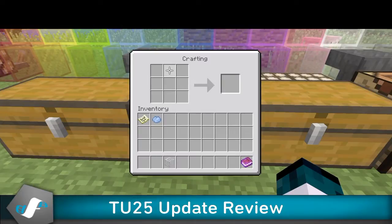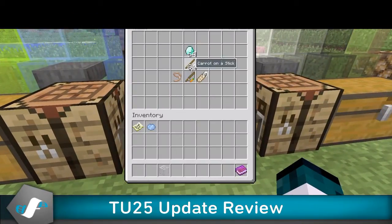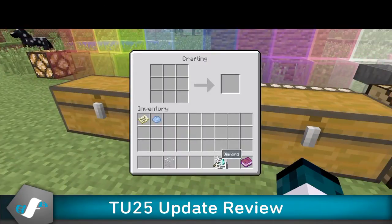Classic crafting, aka PC crafting, is in the game now. I'm gonna show you an example of this. Say you want to make any type of sword — you go over here, and you can just press Square, press Square, press Square — boom, diamond sword.